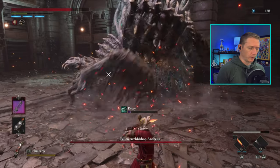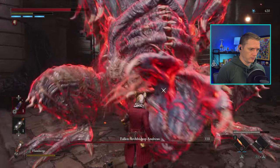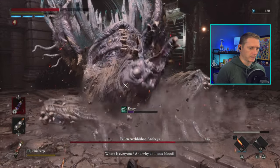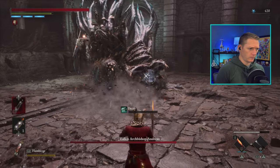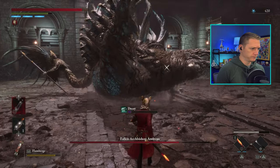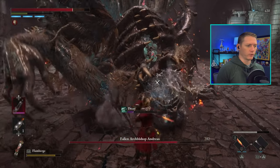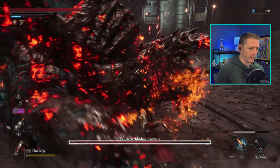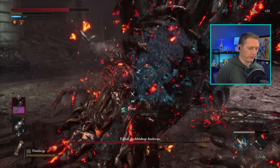Any time he does the slam with one hand, we know he's going to come across with the sweep on the other hand. With that Fury attack, I like to run away — it can be blocked, but I find the timing to be a little bit weird. We're able to get a good stagger and light him on fire. I use my Fable Arts — the Fable Art Dagger — to light him on fire even more and get some good fire damage in. And we're able to get a Fury attack in this phase.